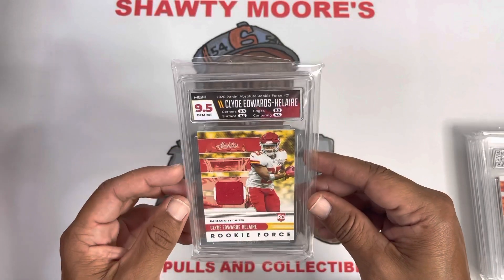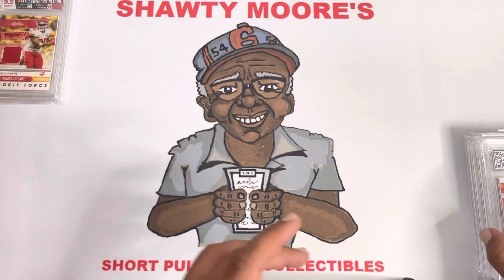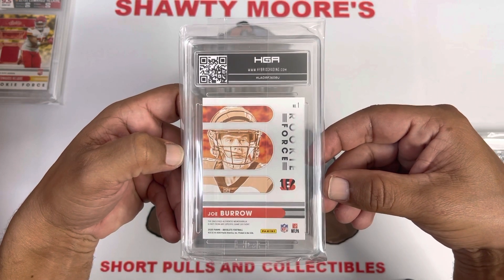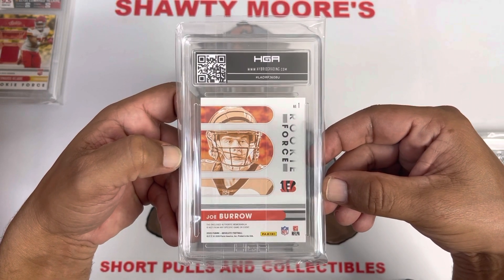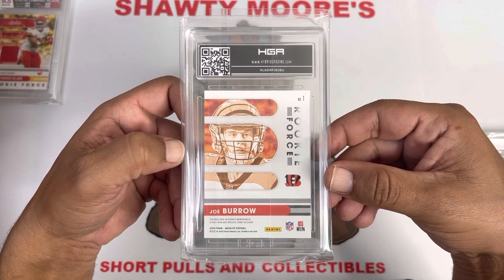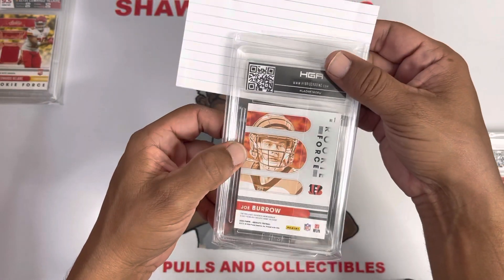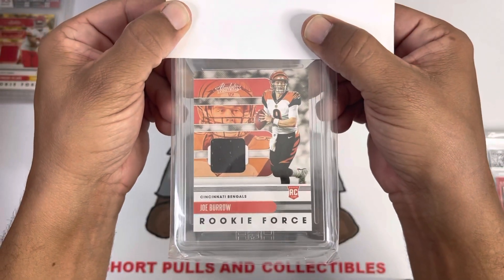This next one — if I can get a true gem mint it will make me just as happy, because this is the big guy, Mr. Joe Burrow. It's going to be interesting to see what he does when he comes back from that ACL surgery. Hopefully he comes back to form and still has a chance to put that team on his back and give them a shot in the playoffs. Joe Burrow definitely has a good arm, but sometimes when you lose that ACL it can change everything. We're looking for that true gem mint of a 9.5.